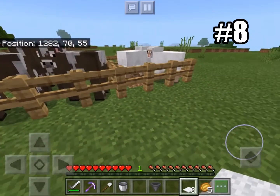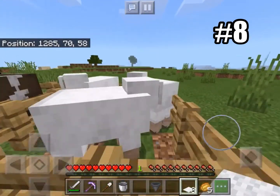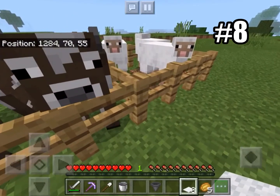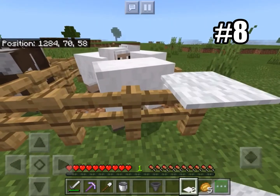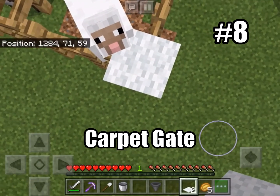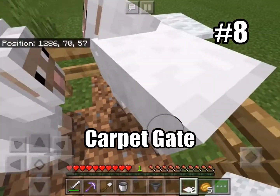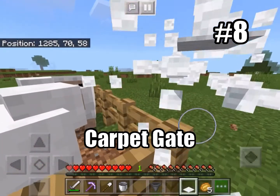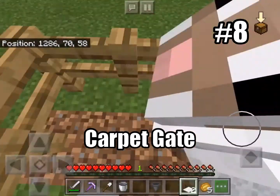Another life hack that will make farming life really easy: let's say you have some pens but you're tired of sheep and cows escaping when you open gates. A really awesome life hack is to put a carpet down. You can jump up onto the edge of the carpet, and since it basically counts as a one-block area, you can go up onto the fence and then back down again. So it's really easy to get in and out of pens to the cows and the sheep.